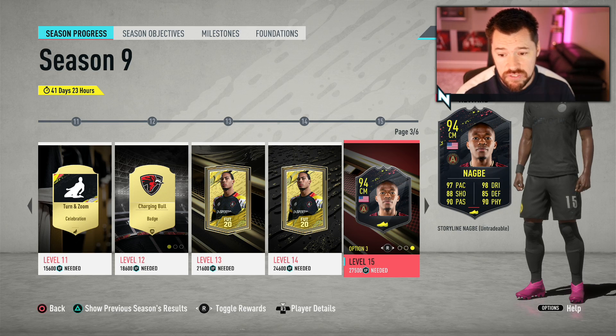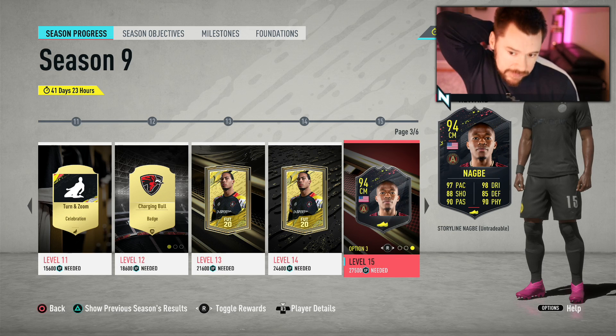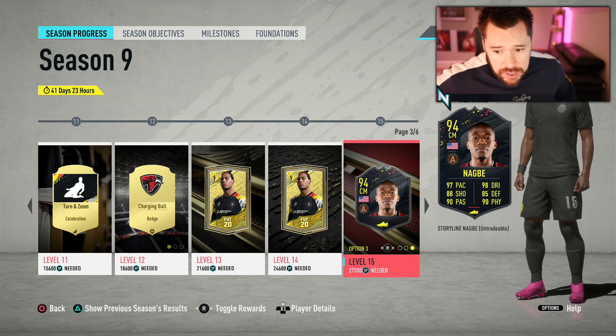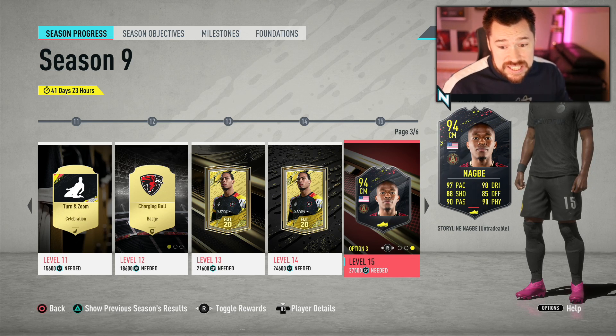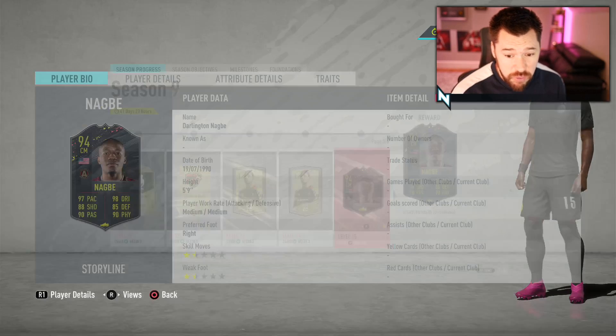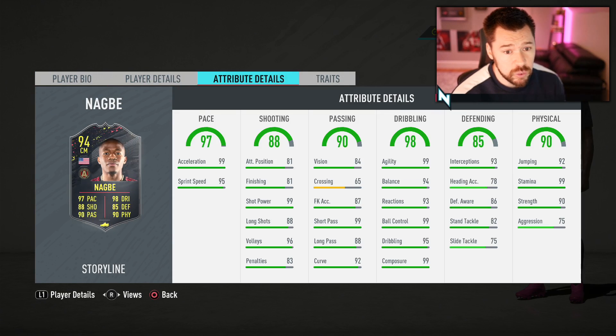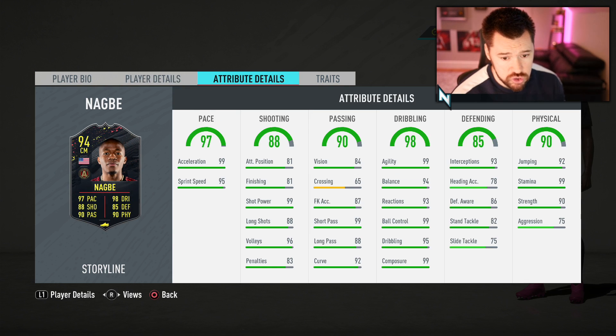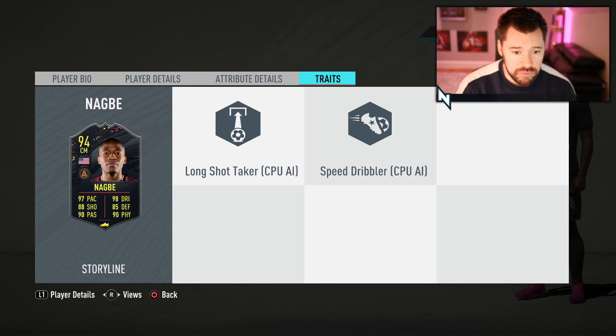And then there's a 94 rated Nagbe. The reason why this guy is good is because there are a lot of very good American players. This is a mid-season player coming in at 94 rated — four star, four star, brilliant stats. You can play him genuinely anywhere because of that four star, four star. You can play him as a striker with a sniper chem style, as a winger, as a CAM, as a CDM, as a center back. You literally go anywhere you like with this guy.